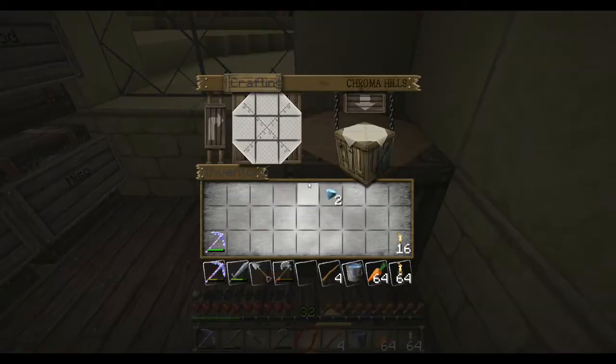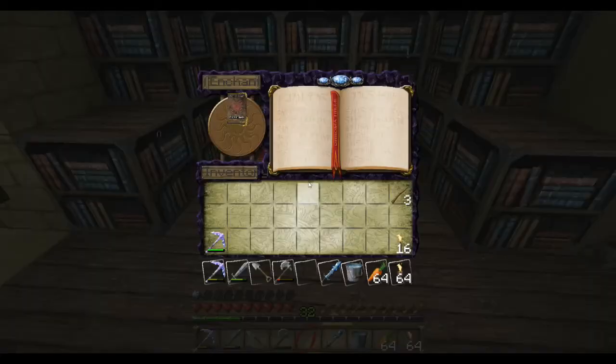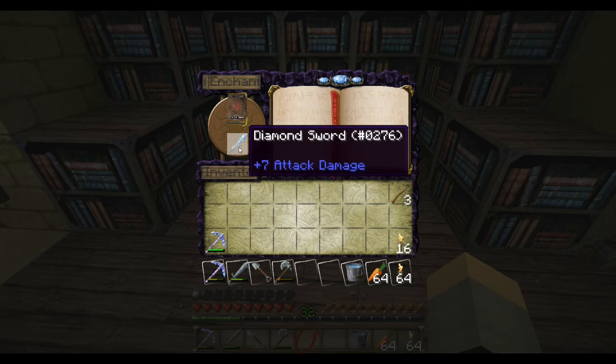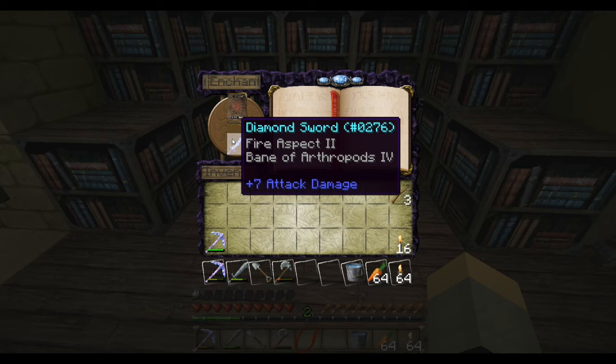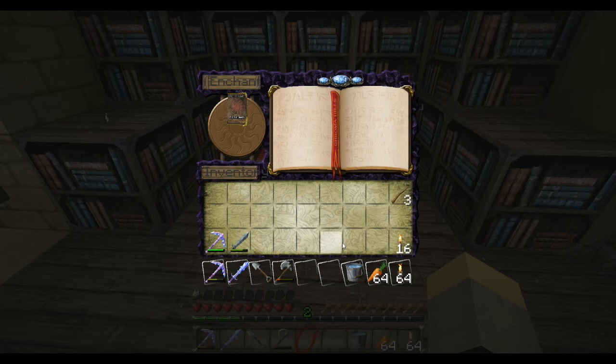Let's make ourselves a sword. Let's do our lucky number 8 — 1, 2, 3, 4, 5, 6, 7, 8. Fire Aspect and Bane of Arthropods 4 — that's pretty bad, but it's usable. It's usable against spiders, plus I can use it to get food, so that's always good.